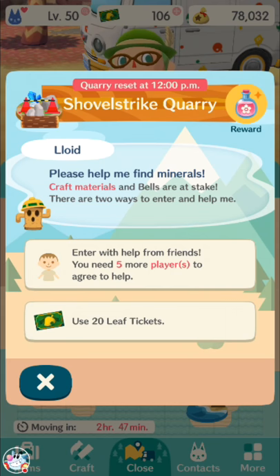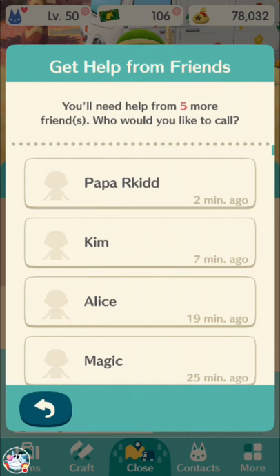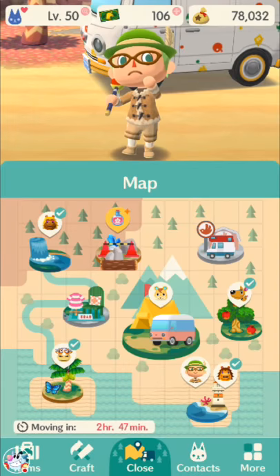The way it works is you can either pay 20 leaf tickets to get in. If you pay leaf tickets, you can get in every three hours, and every three hours it changes what you get. The normal way to get in is you get help from friends — you need at least five friends to help. You can ask more than five friends and more than five can give help, but it doesn't matter if you get over five; you don't get extra materials for the extra friends.